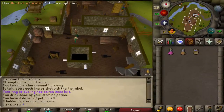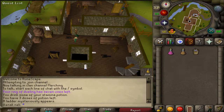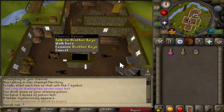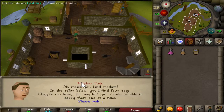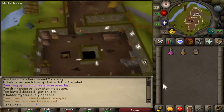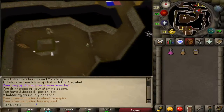For the Clock Tower quest, you need a bucket of water or ice gloves. You also want a stamina potion and/or super energy potion. If you're a low level, you may want to bring some food as well. To start the quest, talk to Brother Kojo — the option is one. Head down the ladder.